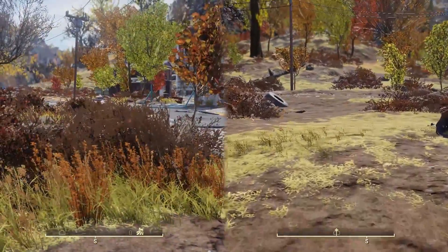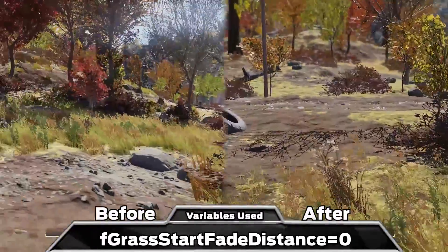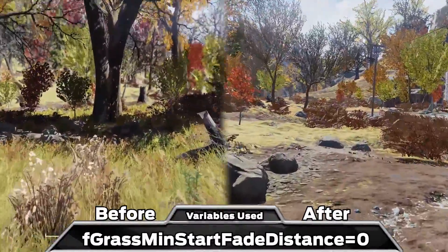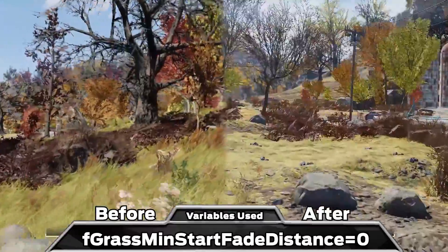A fun one is grass. There are three parameters in the grass section that control its draw distance, and if you set them all to 0 you get a very dramatic reduction in that pesky foliage to render.